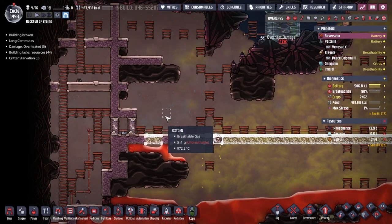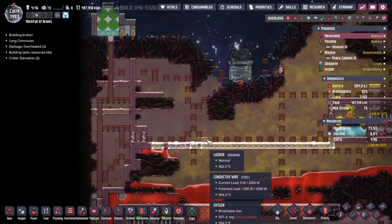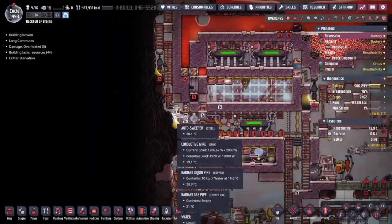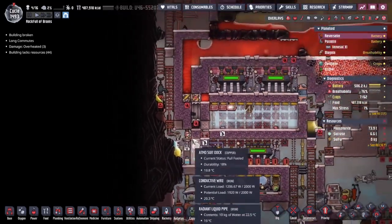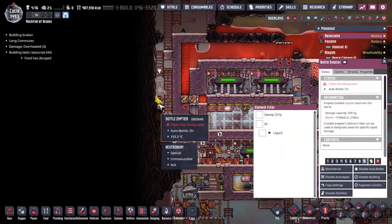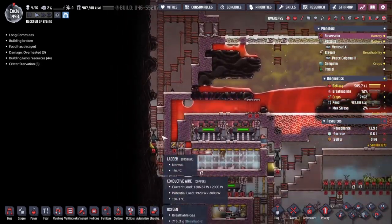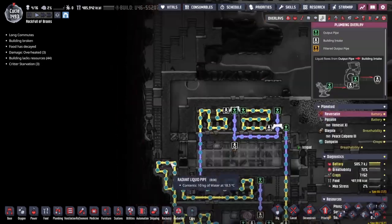Over the sulfur now - none of the options are good. We've lost the liquid lock here. Maybe we'll try and re-pour that, but at the same time maybe we'll just start cooling stuff down here.